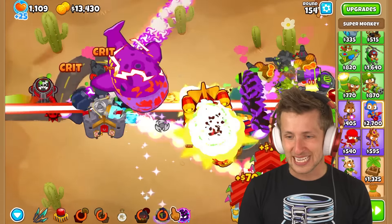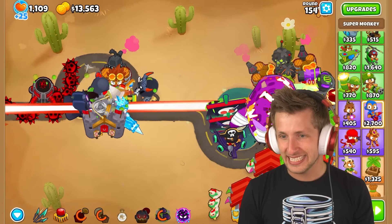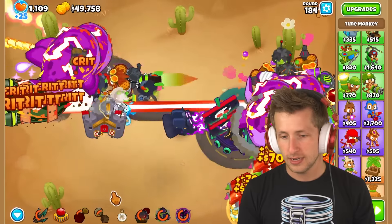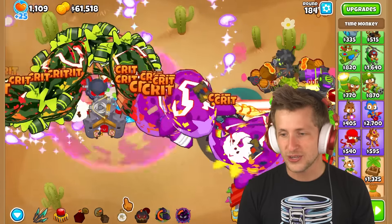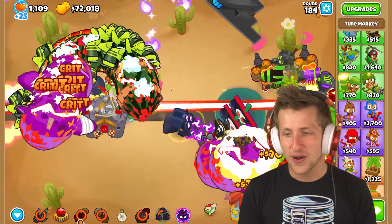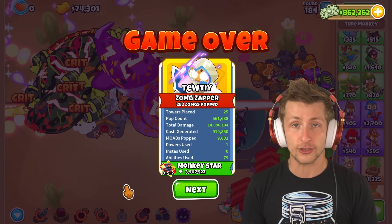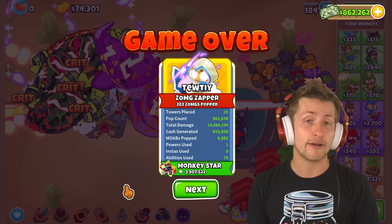Round 154 — we're getting swarmed. It's getting spooky, but we're still somehow managing. Dark champion over here, keep attacking. These BADs have become too strong — they're too strong. Round 184 — we have met our fate today. I learned I'm very grateful that some balloons are not camo, and in fact we can have a village.